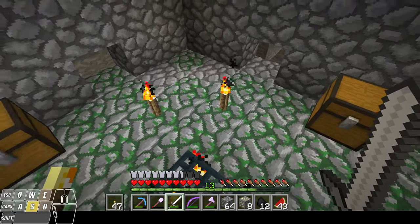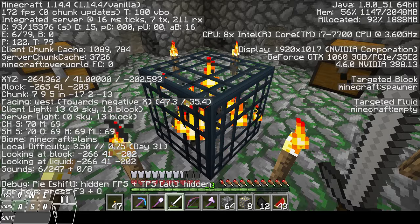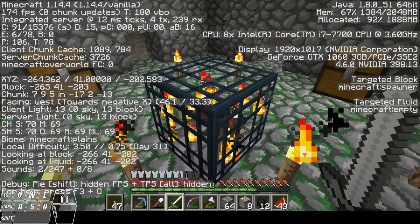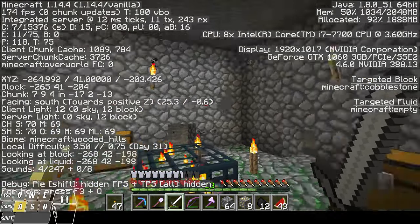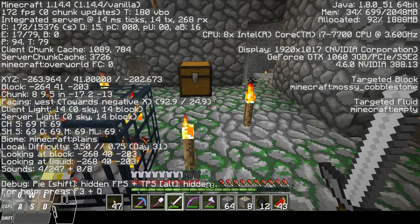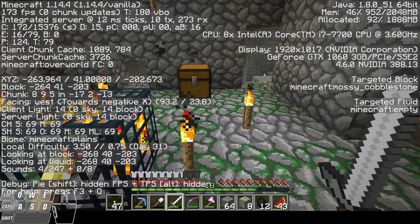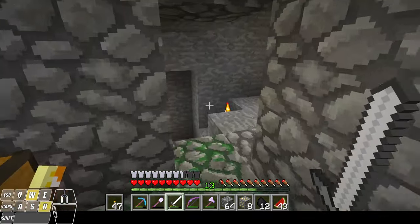What I'm going to do now is press F3 and write down those coordinates — the X, Y, and Z — for future reference. Eventually when I want to build an XP farm, I can do that here. I can clear out this area, force all of the mobs down to one point where I can easily kill them. I think we might do that in the future, so I'm going to write down those coordinates so I can find this place later.